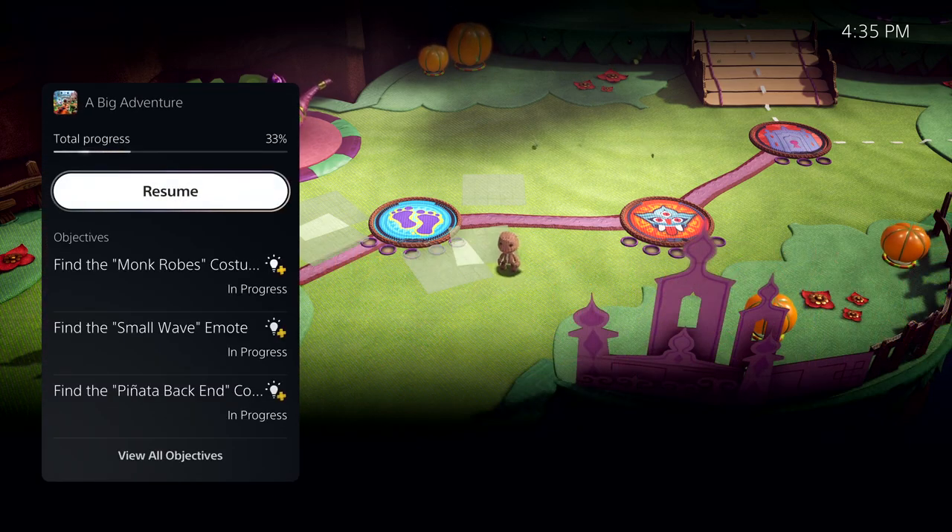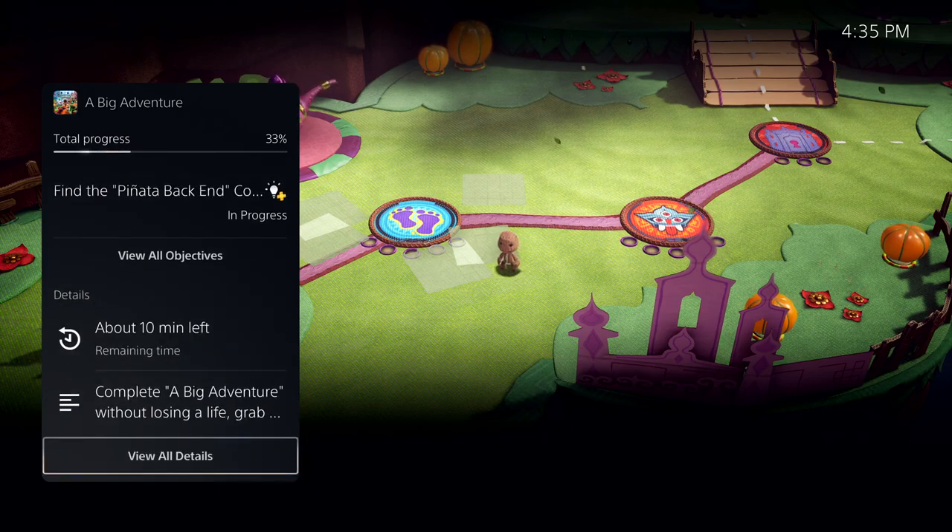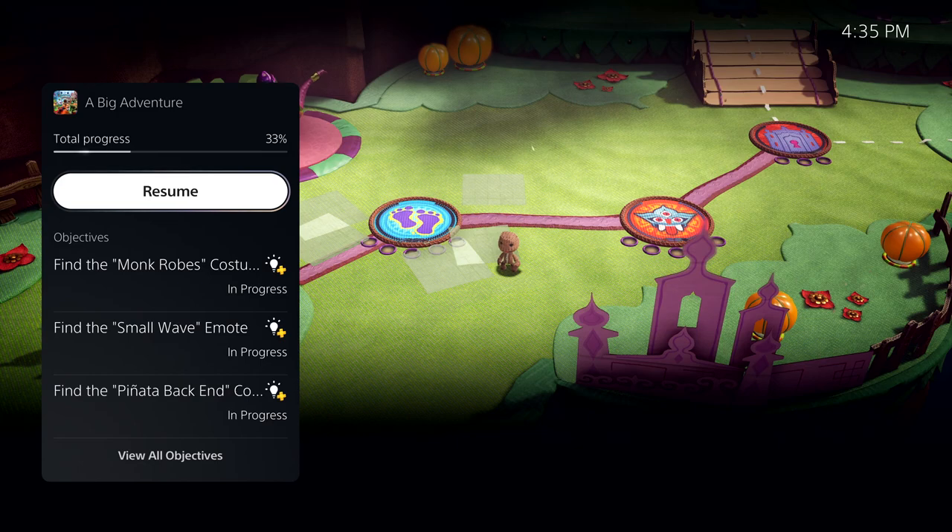Here I can see more information, including key objectives I haven't met. And I'm seeing a very important piece of information here — it says about 10 minutes left. This is PlayStation 5's personalized playtime estimate, giving me an idea of how long it will take me to complete this activity. Some activities even let you jump directly to that place in the game.